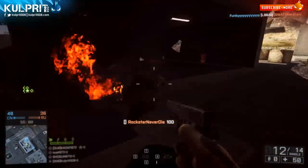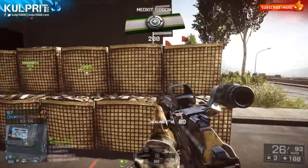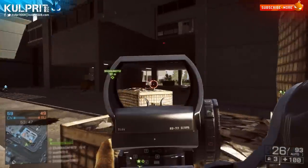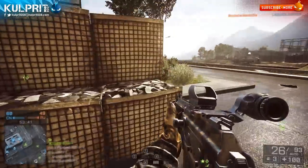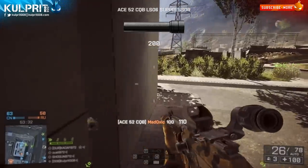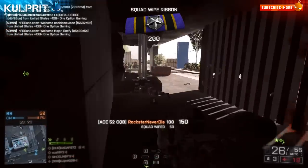Let's talk about some of the cons. The magazine size is small at 26 rounds. You get a little less starting ammo — 130 starting ammo compared to like 155 of the M16, so basically five magazines. Because of the small magazine, you're going to be reloading a lot. The reload times are not great but not poor either — they're right down the middle. The Scar-H had much better reload times, but you're probably going to be reloading more often, so that's kind of a push.